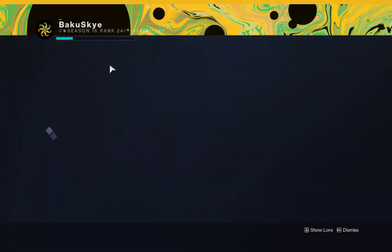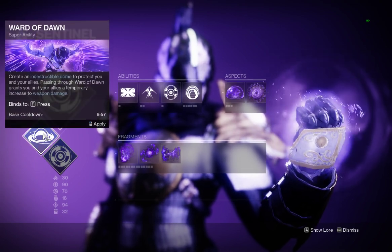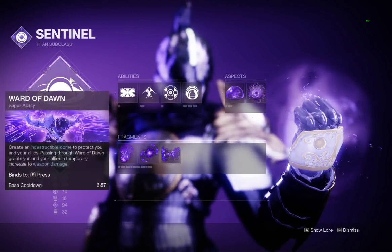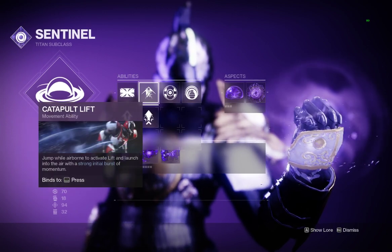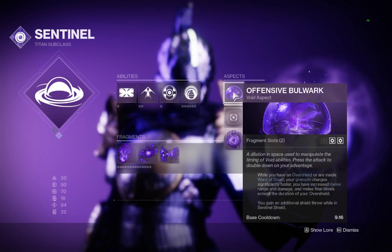The build I went with was Sentinel — Titan with the bubble. There were a lot of clutch situations where the bubble was very good. I went with this one obviously because it boosts weapon damage. I went with the Tower and Barricade, Catapult Lift, and Shield Throw with Suppress Grenade.